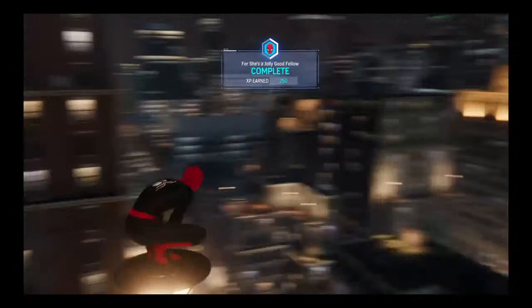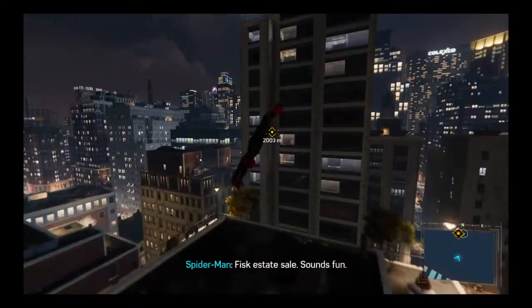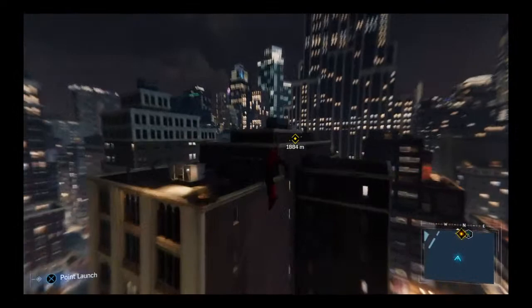Voicemail from Yuri: silent alarm at the auction house holding Fisk's estate sale just tripped. Could you check it out? Quietly — I don't want to make a scene if it's nothing. Fisk estate sale? Sounds fun. Wonder what the kingpin had hidden in his closets. So we're gonna do a stealth mission.